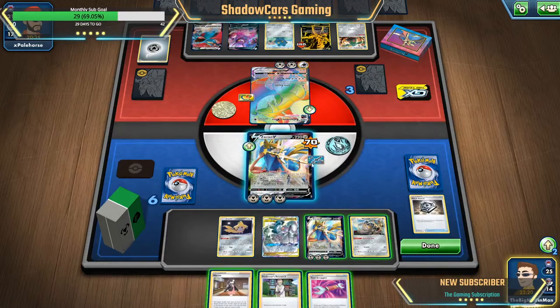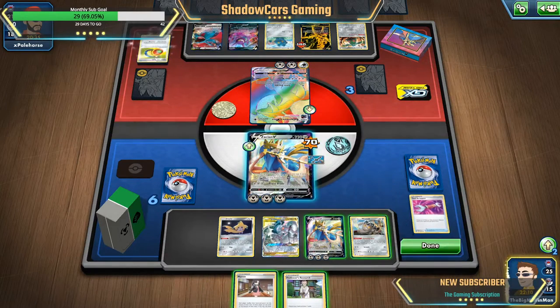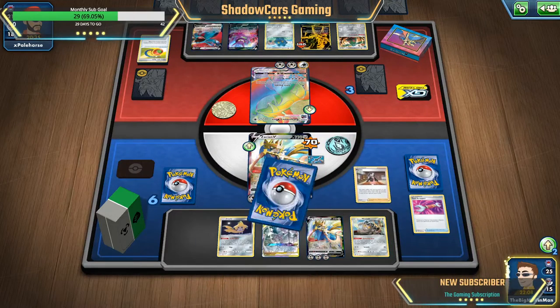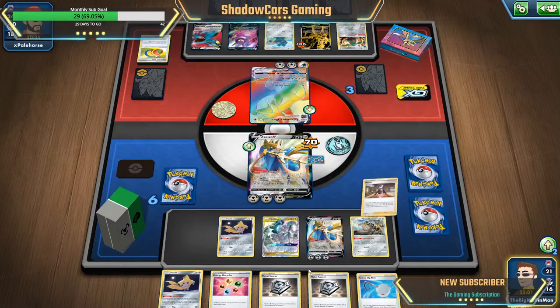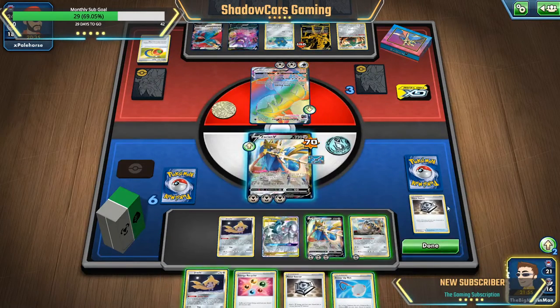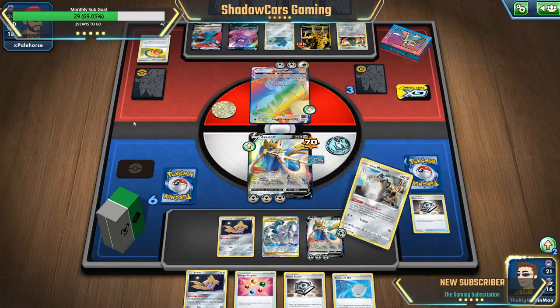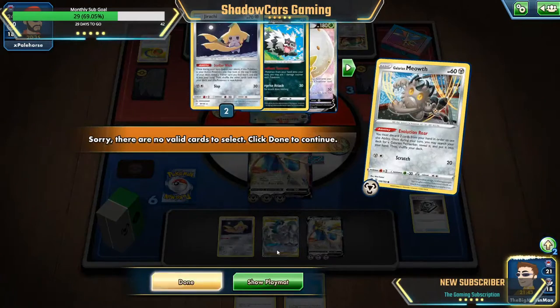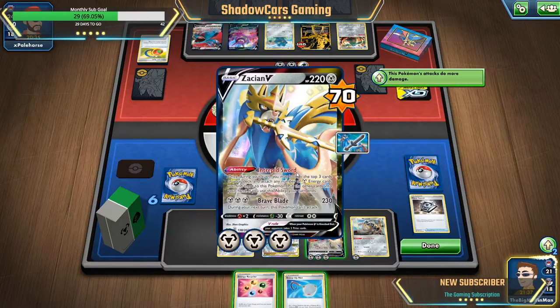Okay, we'll do that — wait, that does 30, doesn't matter, I can't kill it. Get rid of that, we're gonna go ahead and Marnie because he has more cards. Okay, we're gonna try something — metal saucer that. Do I only have water in there? I thought I had two metals, I don't. No worries — okay, we're gonna do that, Evolution Roar, get rid of Jirachi and then get rid of a metal saucer since there are no more metals in there.